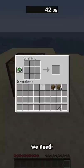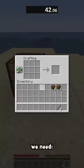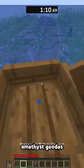To craft the spyglass, we need two copper ingots and an amethyst shard. I spawn next to a deep ocean, which should have everything I need. Amethyst geodes can spawn on ocean floors and stick out, which makes them easier to find.